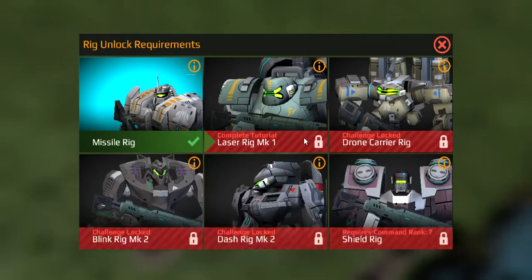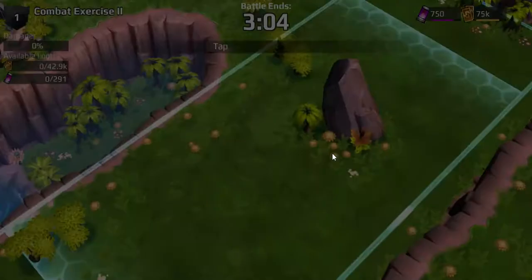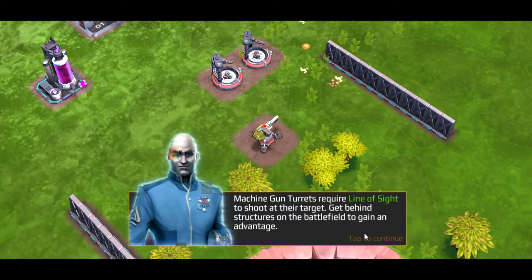Alright. Line of sight. I was thinking there'd be like a little video thing for this. Ah, I see you guys. Machine gun turrets require a line of sight to shoot behind. Get behind the structures on the battlefield to gain a bit of advantage. Get by rolling here. Alright, guys.